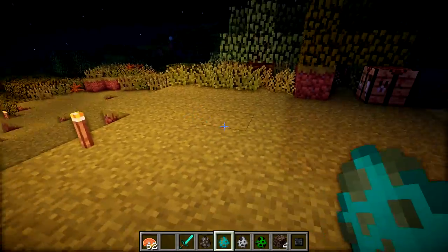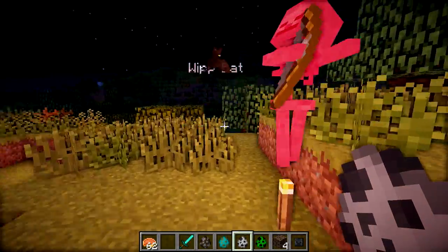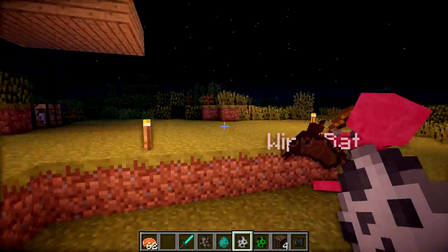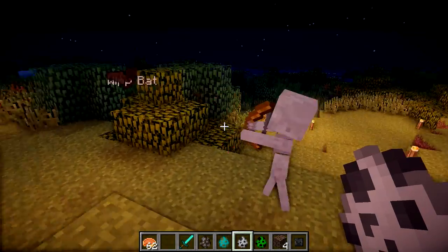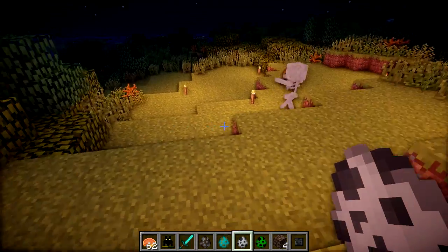So now I think I'm going to spawn a skeleton, and this one should actually attack the bat, because it's got bows and it should be able to shoot the bat with an arrow. Poor bat is now getting attacked by a skeleton. I don't think this is going to end well, because the bat only has 16 health and he has to do around 30 hits on the skeleton to kill him, but now I can show you what happens when the bat dies.